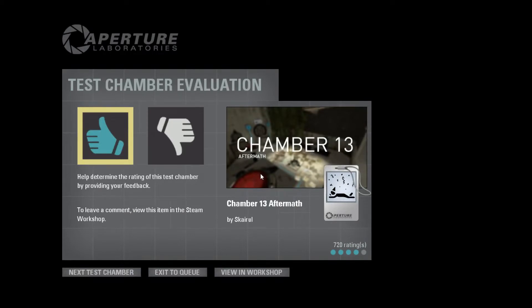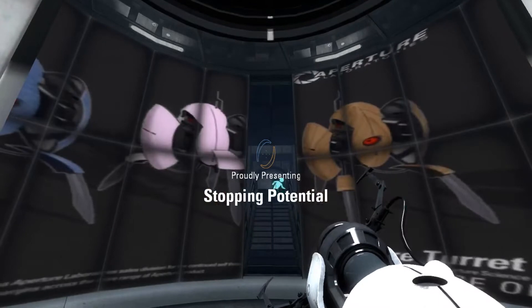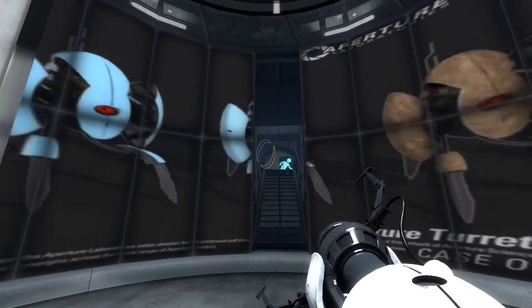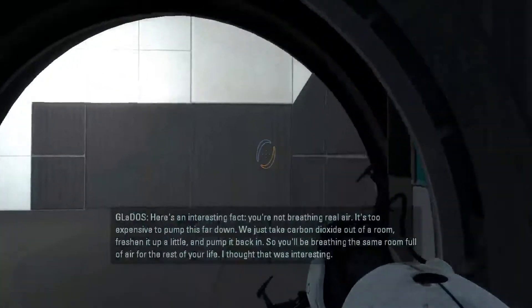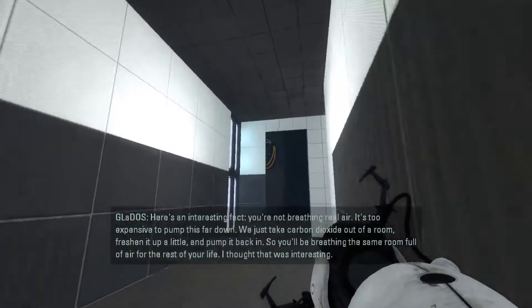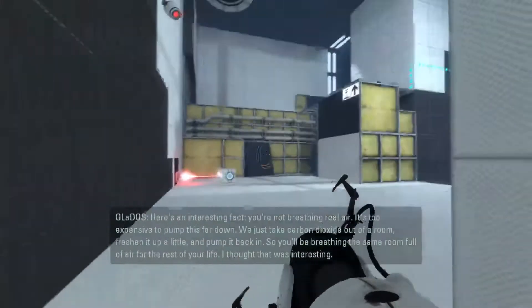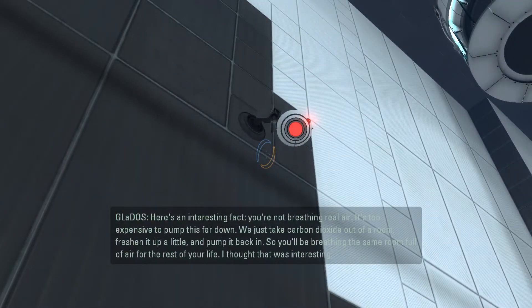This video is still not all that long, so I suppose I'll play one more — this next one might be a bit of a longer one. Now we are in Stopping Potential by Mr. P. Kiwi. If there's a joke in that name, I don't know it. This may be a regular test chamber. Here's an interesting fact: you're not breathing real air — it's too expensive to pump this far down. We just take carbon dioxide out of the room, freshen it up a little, and pump it back in. So you'll be breathing the same room full of air for the rest of your life.